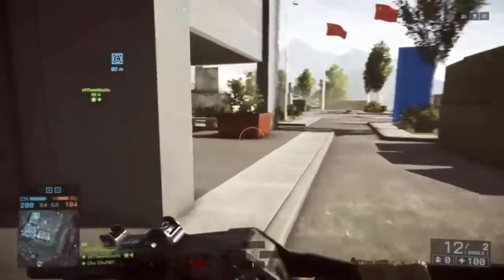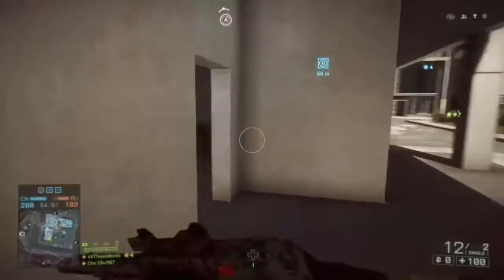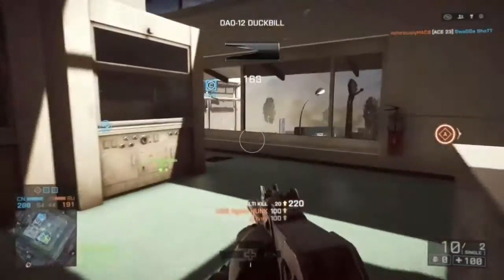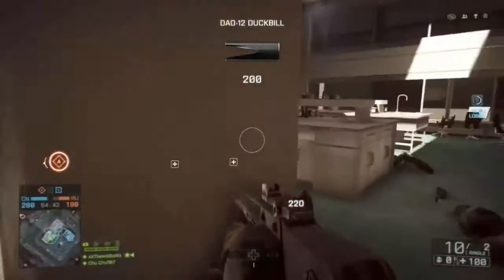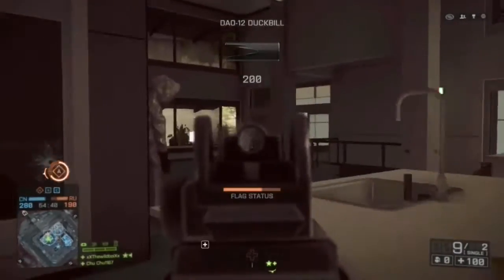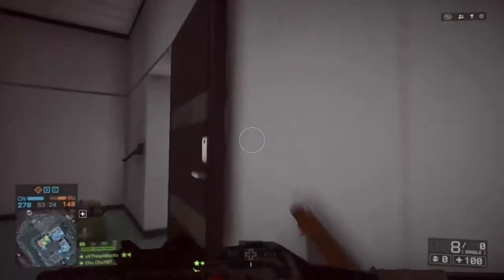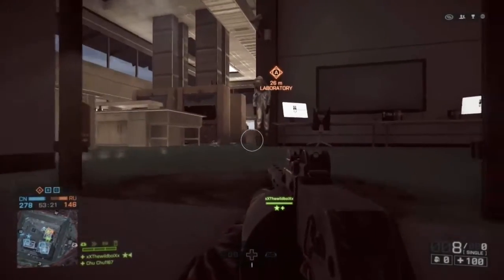The damage model for this shotgun is 18 damage maximum per pellet, 6 damage minimum, and it fires 8 pellets per shell. The sweet spot for range is going to be between 5 and 15 meters. You can get hit markers up to 50 meters, but you'd be better off pulling out your pistol at a range like that.